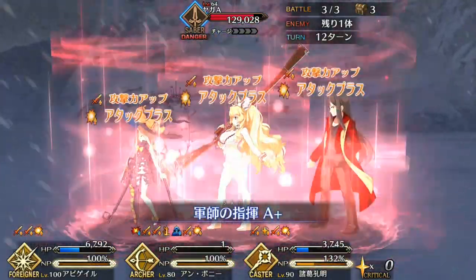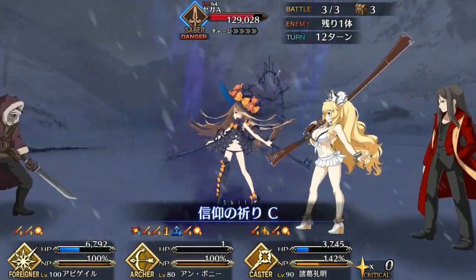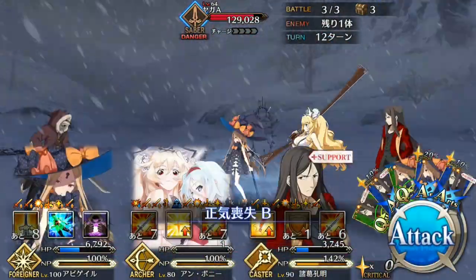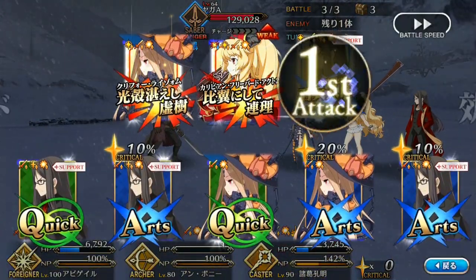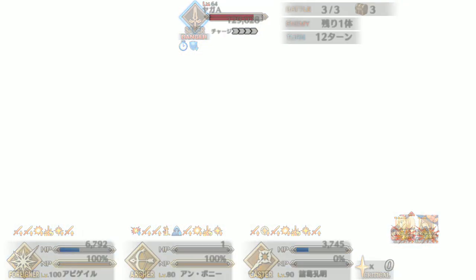Unlike with most servants, defense is not a priority with Anne and Mary — you want your HP to be low. So instead you're going to want to focus on damage support, and as Buster servants the options are a lot better. Waver, Nightingale, Hans, Nero Bride, Liz, Caesar, Iskander, Helena, and Shuten are all good options for bolstering your damage.